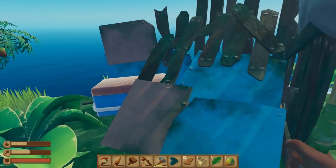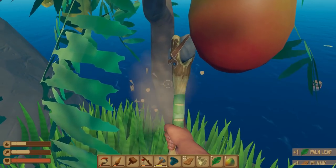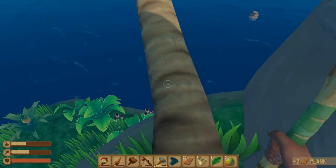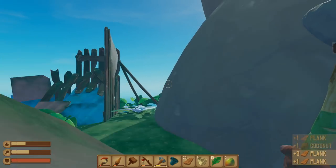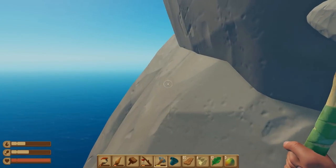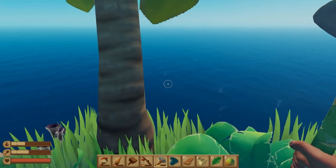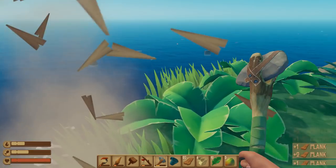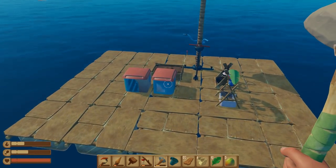Oh, what did we find? A crate — planks and hinges! That's very good stuff. That shark is going to be back at our raft in no time, so we really do need to expedite. Now, the flowers — as I understand it, are for painting. While that's really cool, we're not at that stage yet. I don't want to burden our inventory with that. There's got to be a way up there — generally there is. The shark is back around, so we're going to have to get back down to the raft.